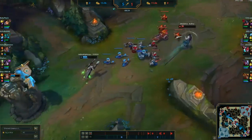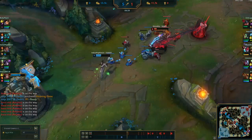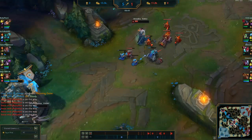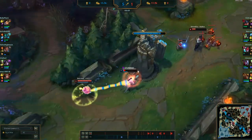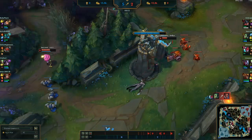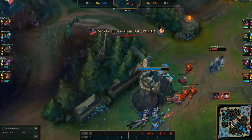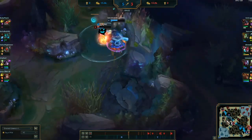My jungler was right there. I know Lucian doesn't have his ult and he's at one HP, so I'm able to freely poke him. My jungler is able to dive him and get the kill; I get the assist. That was a really good fight because now he doesn't have his ult for next time — which basically means I win the next fight since I'll still have mine.